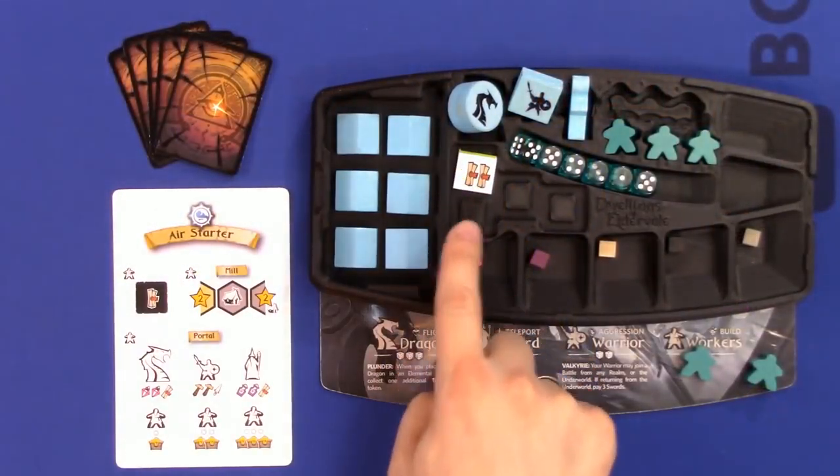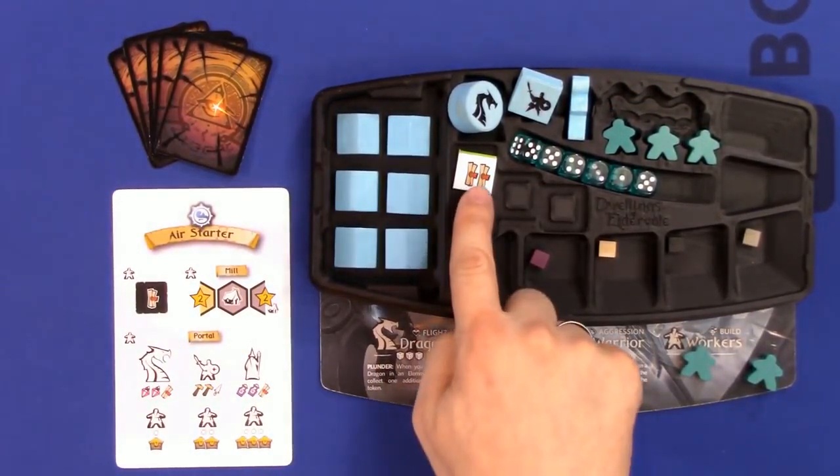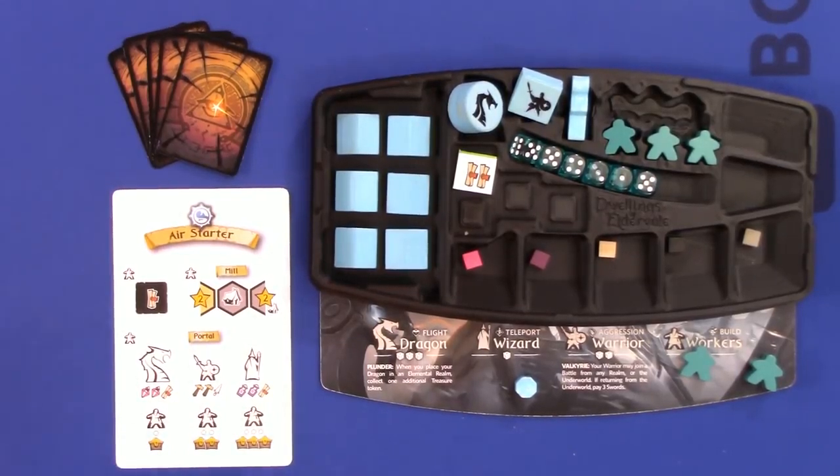I take the top treasure token, it comes into my tableau, and I place it in one of my four slots. If I have four, I can't take another. More likely, you would cash it in — but we'll talk about that in a bit. Place a worker, take a treasure token — easy enough.